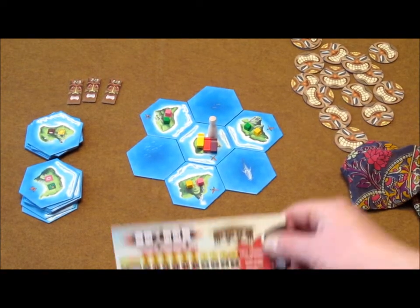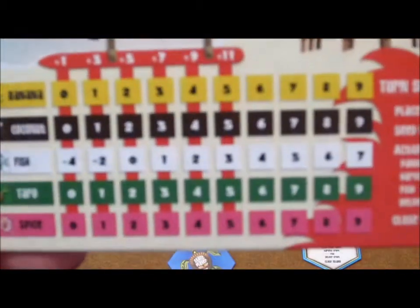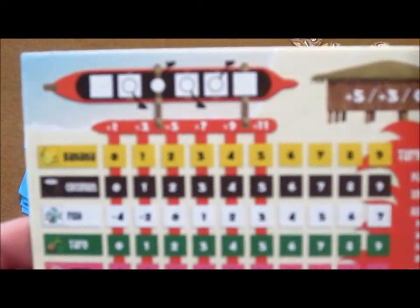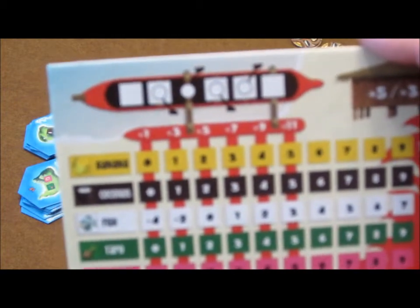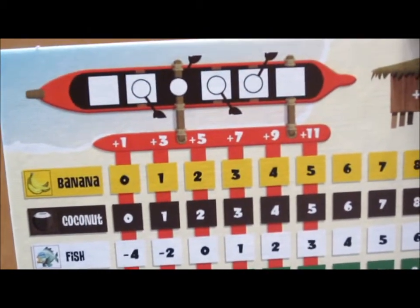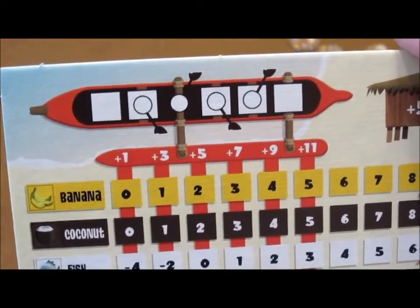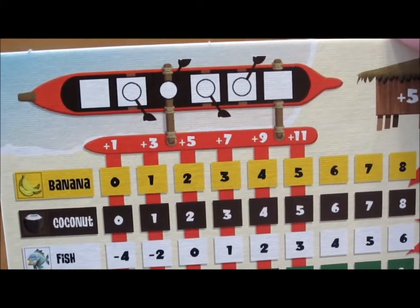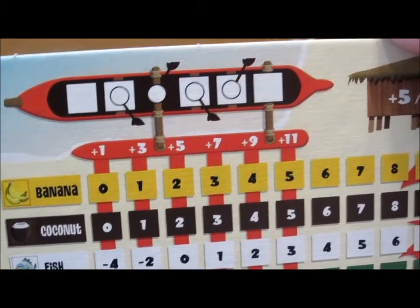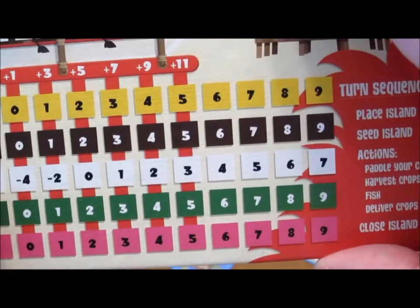I'm the first player and I'll be playing the red canoe. I want to bring your attention to how this game board actually works. Up at the top, there's a canoe with five white spaces, and each of those spaces represents the ability to carry a crop. There are also four circles on there, representing the number of actions we can take on each turn. The more crops we decide to hold in the boat, the less room there is for rowers, and so the less actions we'll be able to take each turn until we return to the home island. Once we bring the crops back, they're unloaded and placed along the scoring track along the bottom.